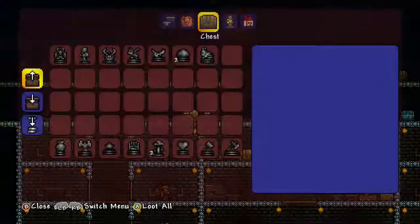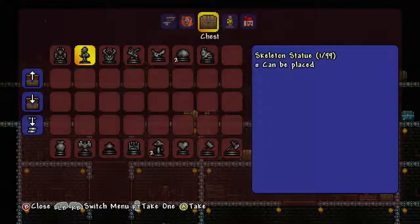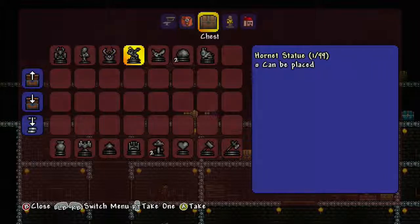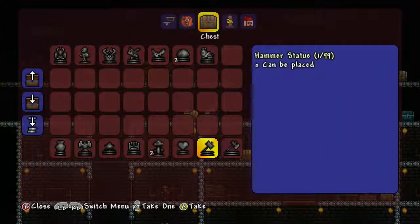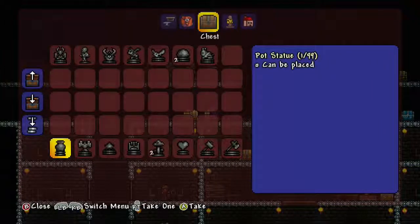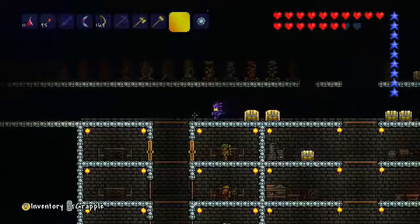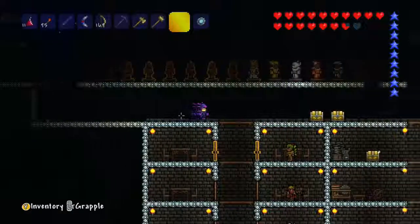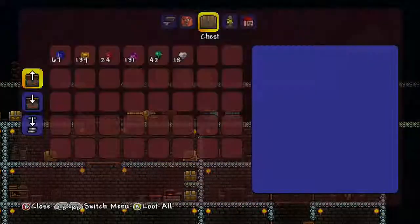I got some new statues: the imp statue, the skeleton statue, the hammer statue, a heart one, and a chest one. I'm kind of looking forward to those and trying to see if I can do mechanics with all those things. I still have some things to light up obviously.